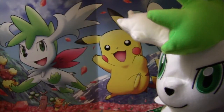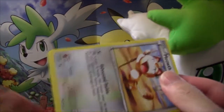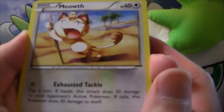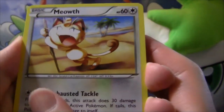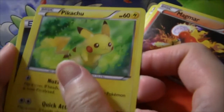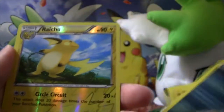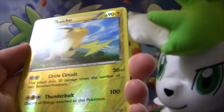Blastoise! Let's get a Blastoise card. We haven't gotten any Blastoise yet — I'll just destroy this pack. We've got Meowth. Exhausted Taco. Magmar. Pikachu. Darkness Energy. And then we've got a Raichu. Circle Circuit.